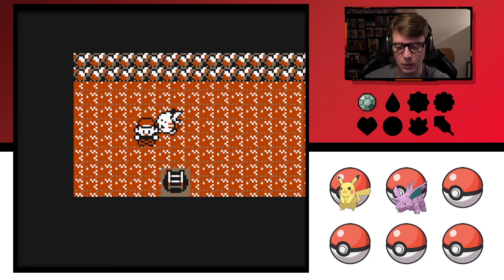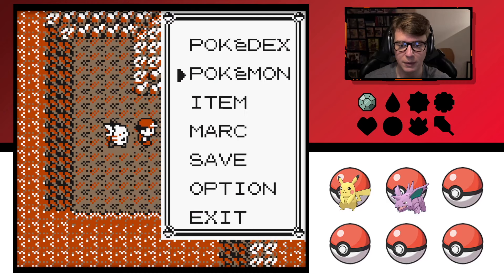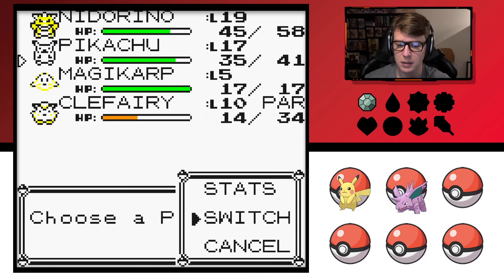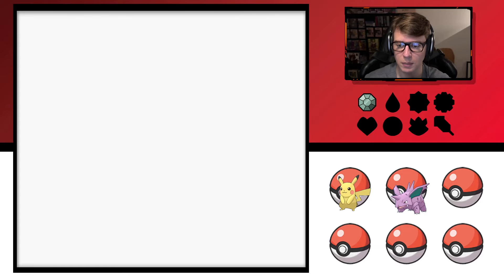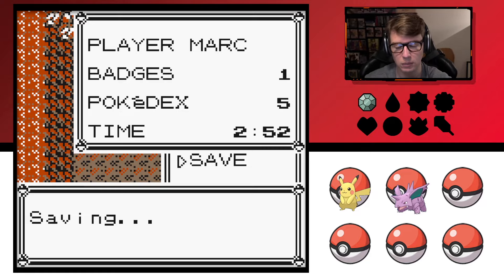I'm going to dump Clefairy in the Pokemon box after the fact. Let's go ahead and swap out for Pikachu — I'm not going to keep the Magikarp on my team either, that's why I'm not updating the team display below.